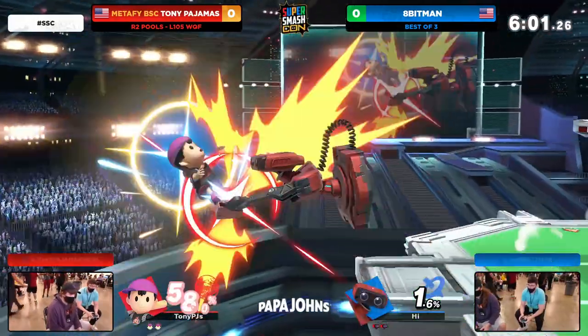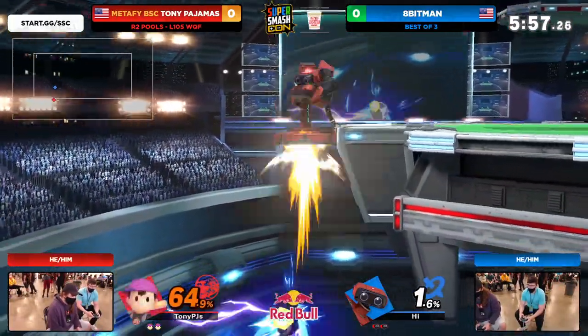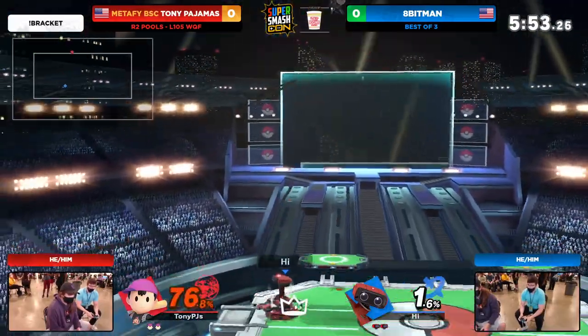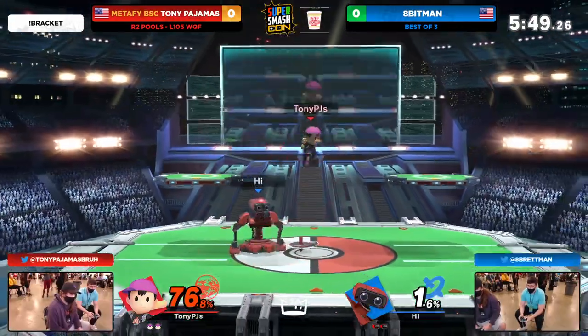But that air dodge by Ness is so good. Takes him off with the back throw again and cannot get back with these aggressive aerials. ROB is forced to recover low. Are we going to get the spike? A good delay on Tony, but that's only going to matter so many times. You get that first stall, and then you have to mix up your timing after that.